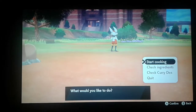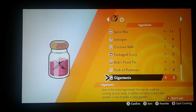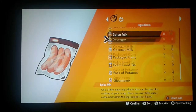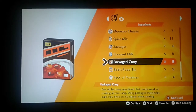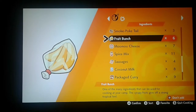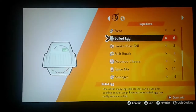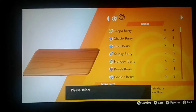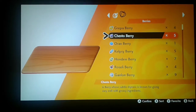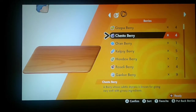I'm gonna cook. What should I do? Sausages? No. What should I do? Fruit Bunch. Smoke Poke Tail. Boiled Egg. I'm gonna do some pasta actually. Can I do sweet pasta or can I do sour? I don't know. Greppa? That's for salad. Chesto? I just put one, I guess.